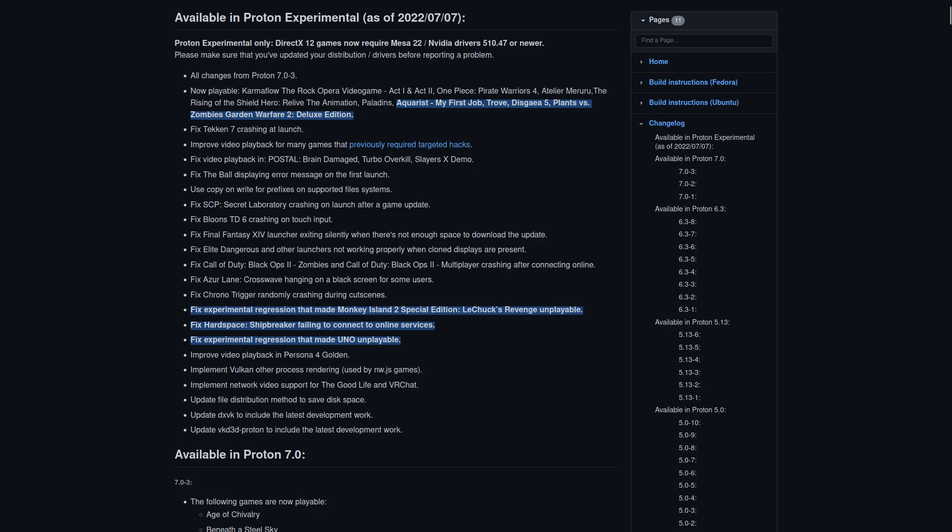They also fixed an Experimental Regression that made Monkey Island 2 Special Edition LeChuck's Revenge unplayable. They fixed Hardspace Shipbreaker failing to connect to online services, and another Experimental Regression was solved that made Uno unplayable.